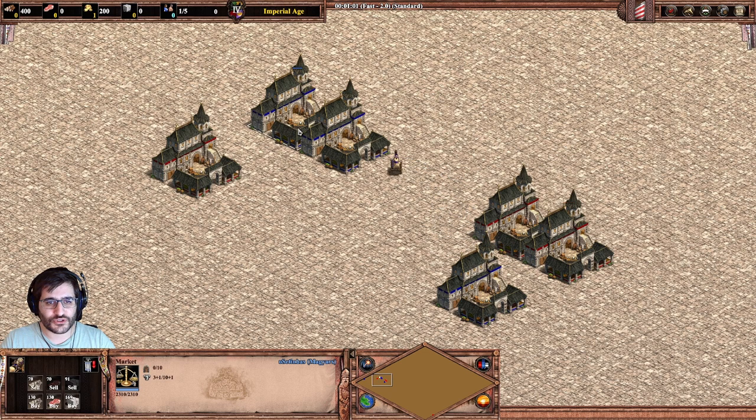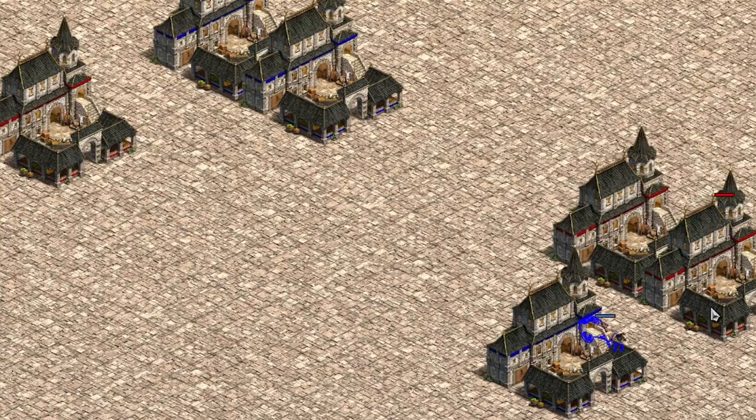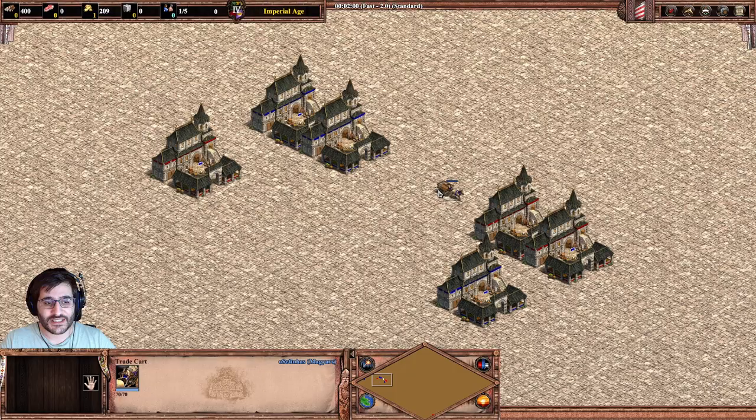This trade cart has 3 gold, goes to these markets. And now, after delivering, we go to this one, and he will go back to this one. The first thing we can try is waypoints — it is this way, right? He gets this one, drops here, goes there. But you can see the trade cart doesn't obey flags. As soon as the trade cart drops the gold, it can't shift to the other side. So this is not a way to do it at all.